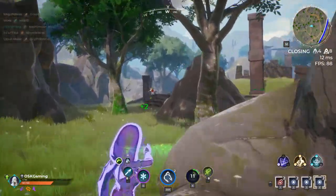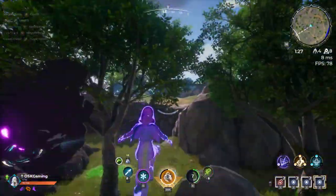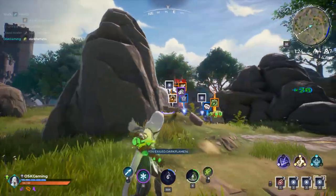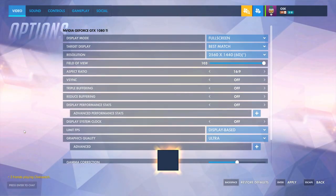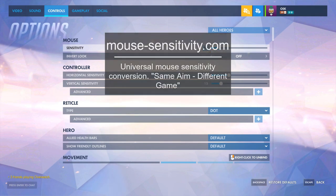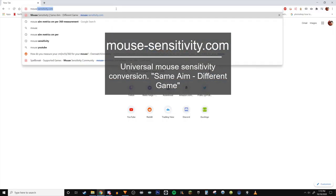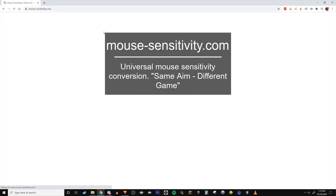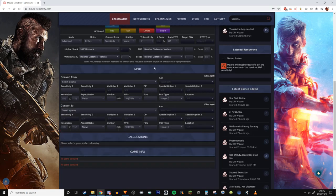First things first, we need to find out your mouse sensitivity. If you come from a different shooter or FPS, I'd recommend just taking note of the sensitivity from that game and saving it for later. For this example I'm going to use my Overwatch sensitivity. After you have your sensitivity, you're going to want to go to a website called mousesensitivity.com — that's mouse-sensitivity.com. It's completely free and very accurate. Scroll down and select the game you're coming from and put in all the stats.